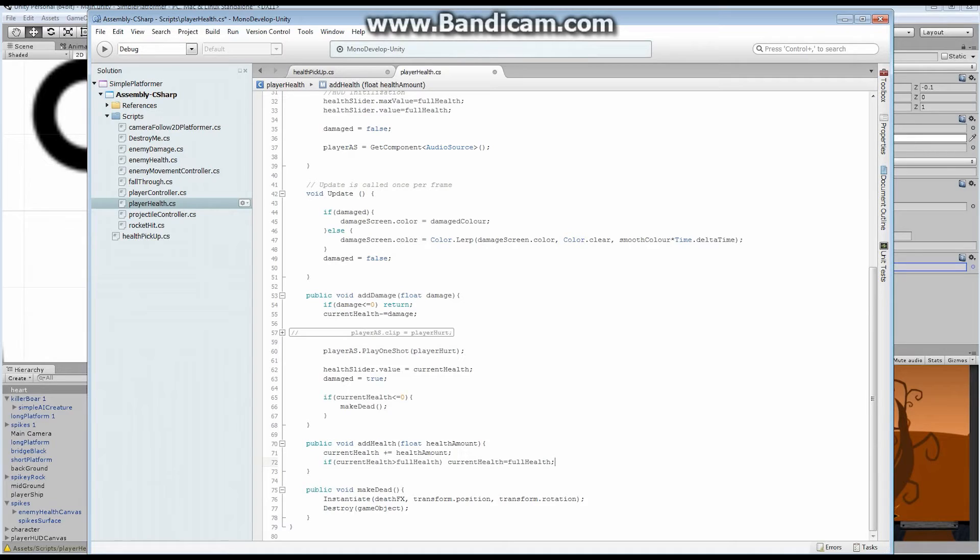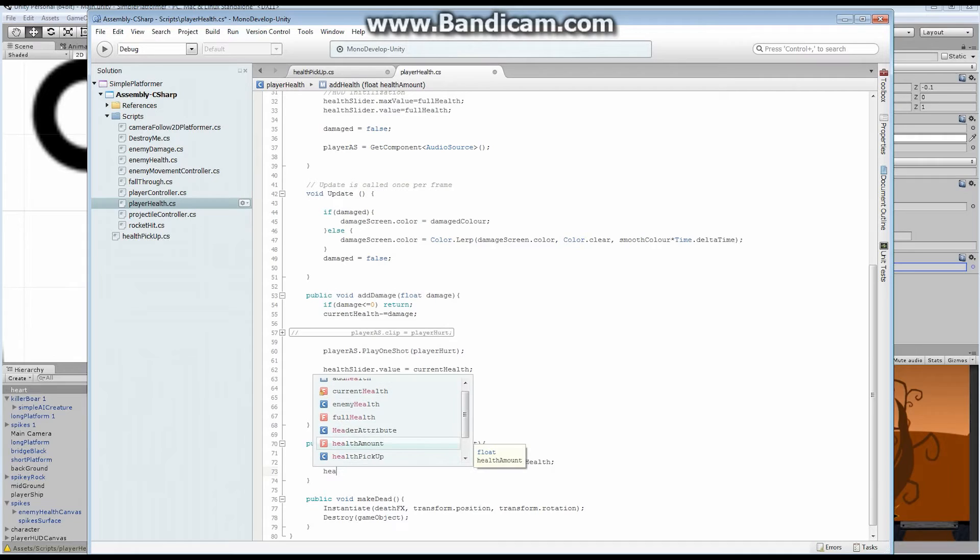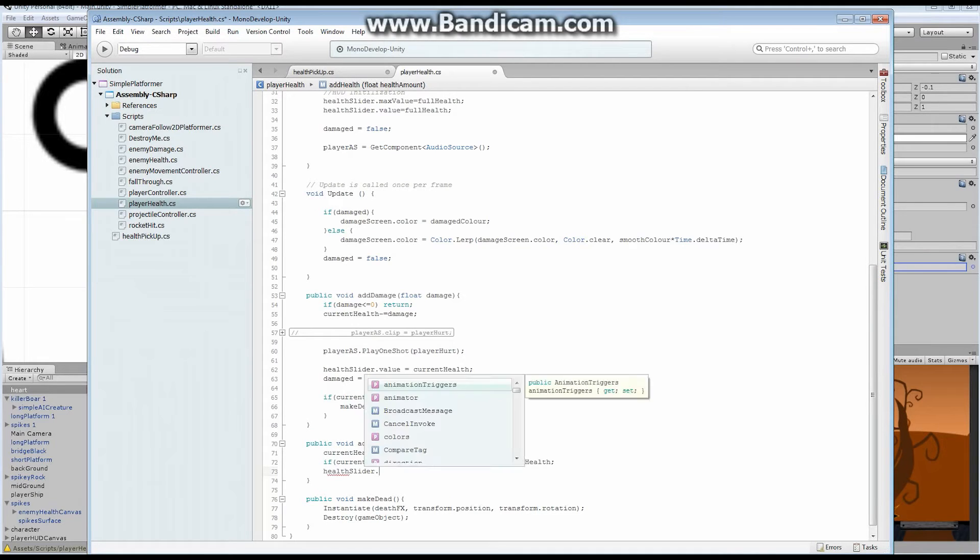That line is basically saying if we have more health than we're supposed to, just set it back to where we're supposed to. Easy. The last thing we want to do is make sure we check our health — the health slider value equals currentHealth. So this sets up the character so he's picked up the health and his health has been adjusted. This will work for anything — anytime this public AddHealth function is accessed, we'll add health.